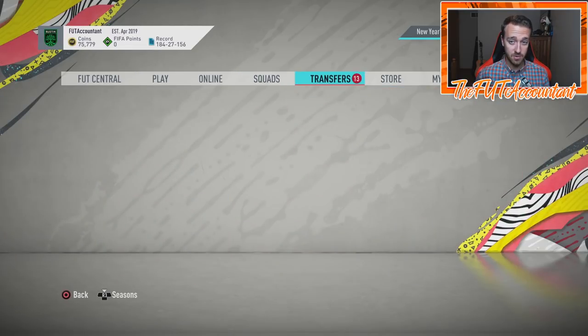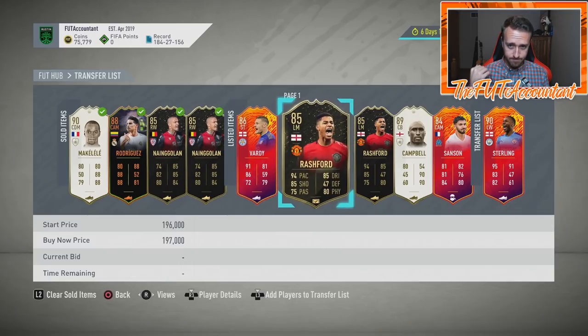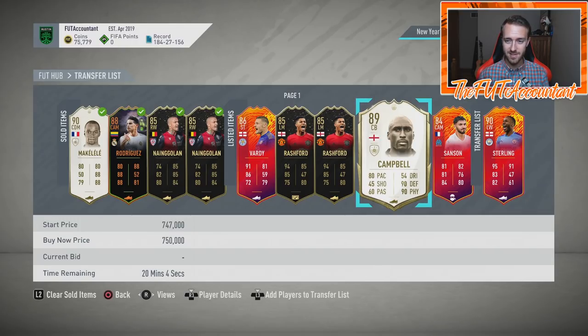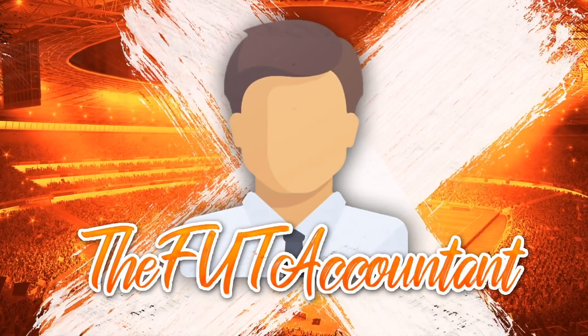As you can see right now I'm on 75k, I do not have a lot of coins. I am currently trying to flip an icon and a few other cards. I've got the Sol Campbell at 700k flat, trying to make a quick flip out of it. I really want those coins because there are a couple of investments that I want to make, which we'll talk about in the second part of the video today.